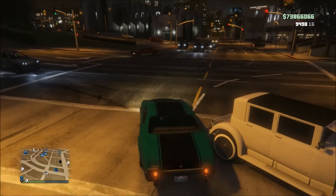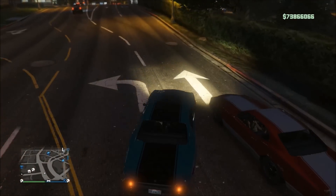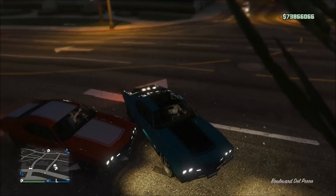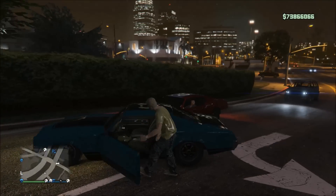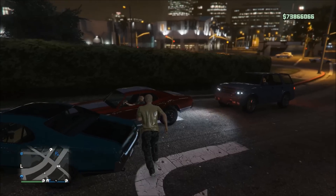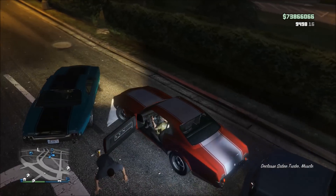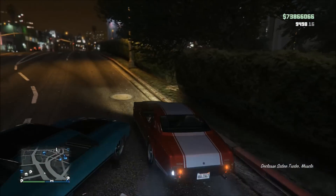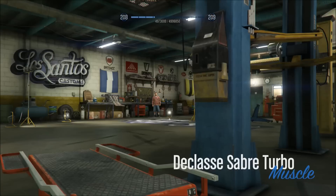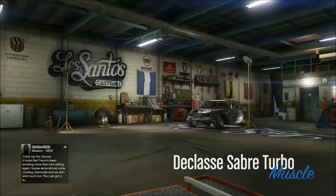Once you get one Sabre to spawn up, more will most likely spawn up in the area, so if any of your friends want this vehicle as well, you can call them over because you're probably gonna see a couple around you. As you can see right here, I immediately found another one after I got in the first one. Overall, this is most likely gonna take you 20 to 40 minutes to locate this vehicle. It's not an easy one to get because it spawns up so randomly, but I personally find this to be the quickest method. Some of you might get lucky and find it in five minutes; others it might take an hour.